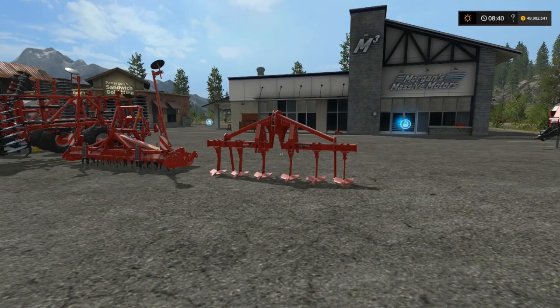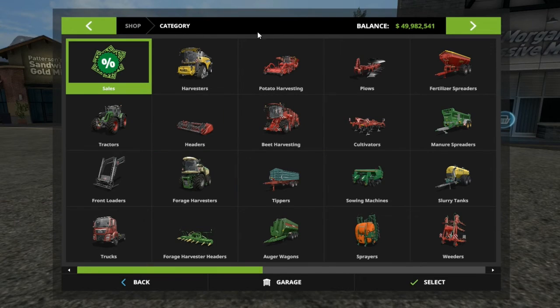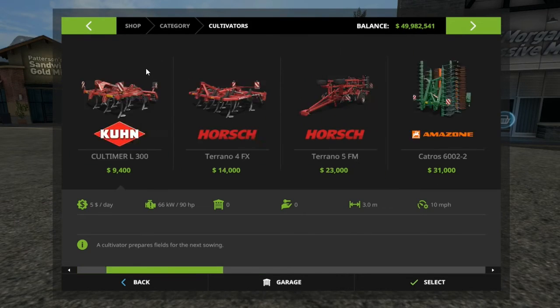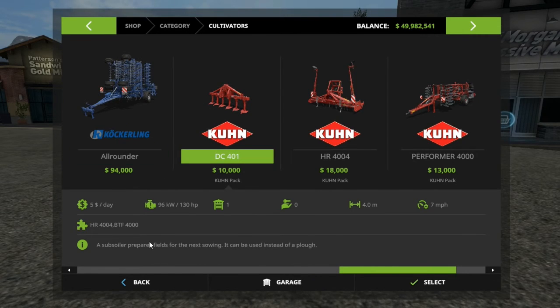Let's jump right into it — and as I say jump in, I mean like that and wham, we're inside the store. We're going to take a look at first the cultivators. There are quite a few new cultivators, including this bad boy right here, which is a subsoiler — equivalent to a plow. It can be used instead of a plow. This is the Kuhn DC 401, 4 meters, 7 mph working speed.